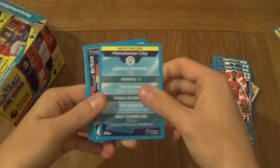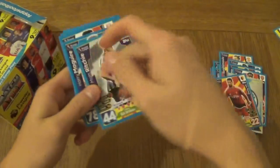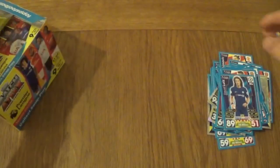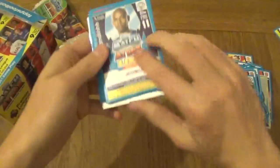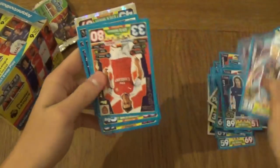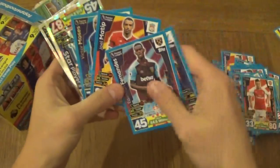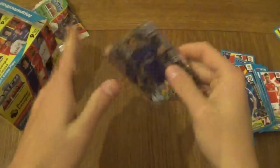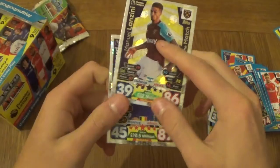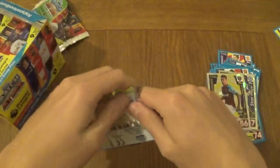We've got the Manchester City badge. Nice to see the information on the back of them this season as well. I have done a review on nearly every Topps merchandise product, and it should be up on the channel. If you do want to go and check it out after you finish watching the video, feel free to do so. We've got Love, Arfield, Ozil, Fernandes, Van Anholt, Matip, and Victor Moses. We've got Eden Hazard, the star player, and Manuel Lanzini — West Ham man of the match.